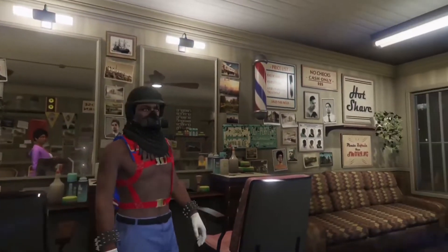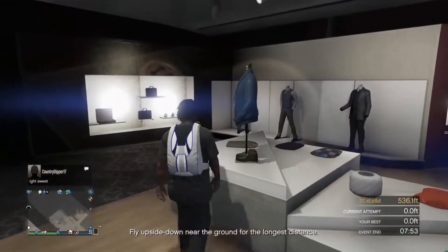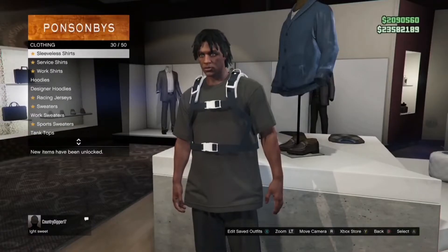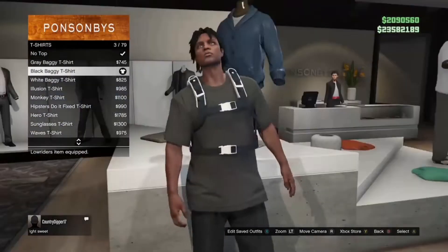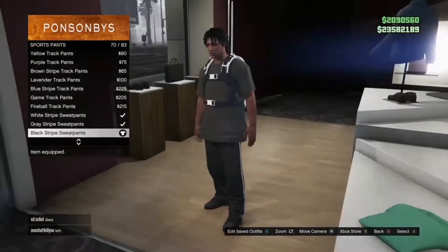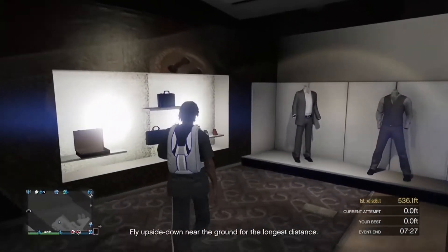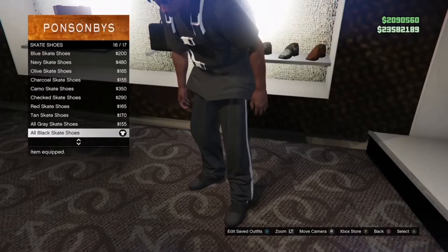Now that we're done taking everything off our character, I'm gonna show you guys the outfit I have on. Come to the shirt section, go to t-shirts, and put on any baggy t-shirt — I put on the black baggy one. Then go to pants, go to sport pants, and put on any sports pants you want.